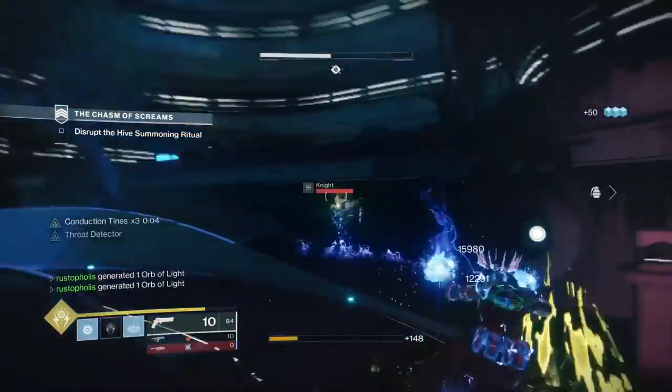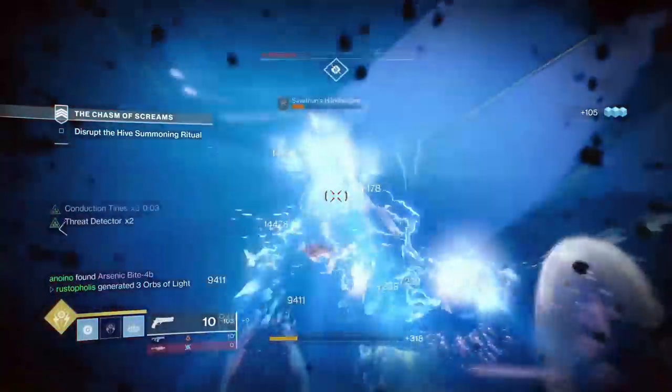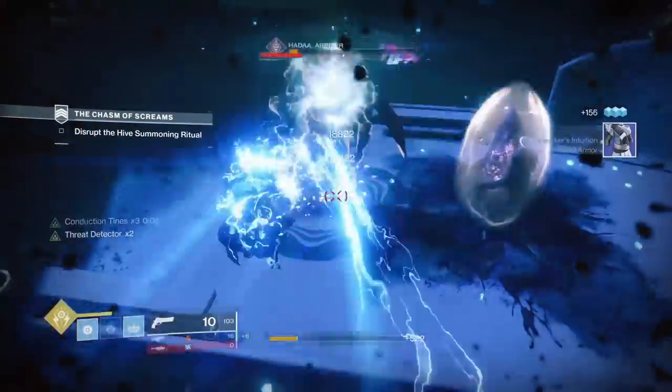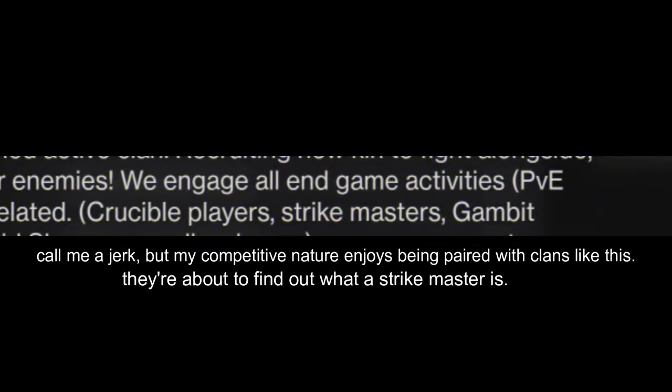This is the Chasm of Screams strike, so there wouldn't normally be the boss here. But whether he is or not, it's still a perfect strategy to take out every add including that boss in this area. Just make sure you have foresight — that's pretty much it. Get good at those impractical shots, those ridiculous shots. Use weapon loadouts that will accompany those kind of shots.